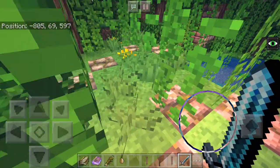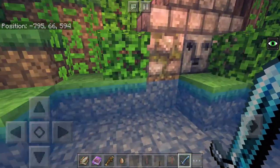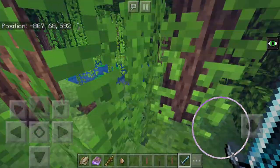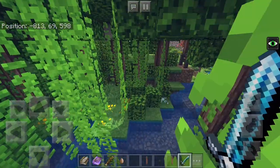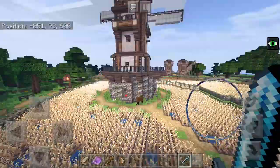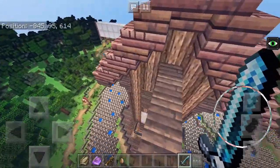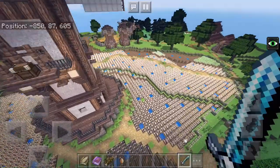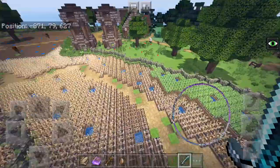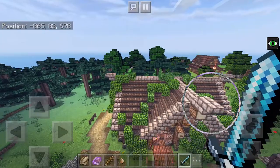You'll only get the Spirited Away reference if you've seen it — go watch it if you haven't, it's like the best film ever. Except for Lord of the Rings. The Hobbit was terrible — they rushed it, which Peter Jackson admitted to. We also have a windmill designed by Thomas Slaginski, with a very nice interior. There's a very large wheat field, some water towers, and a house which I'm proud of because I designed it all by myself.